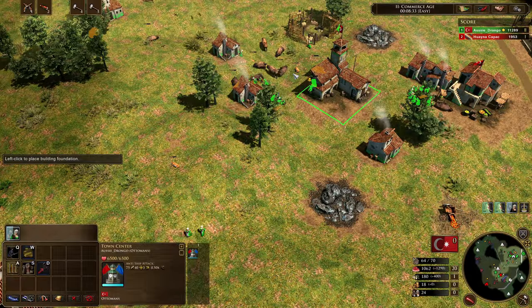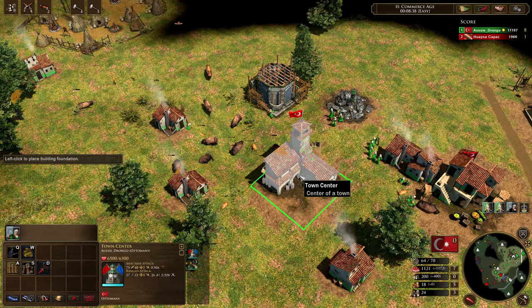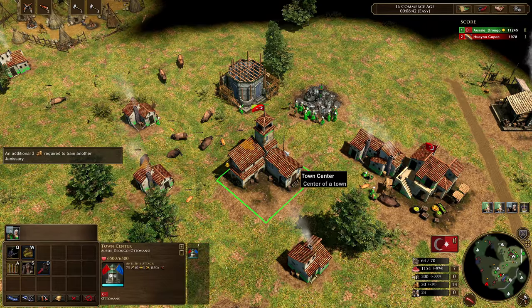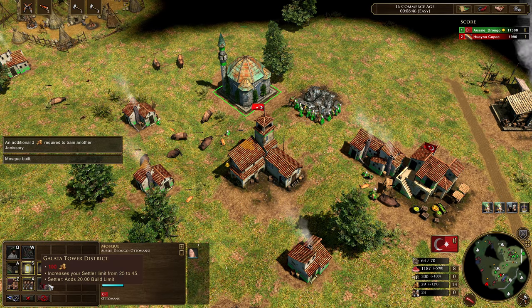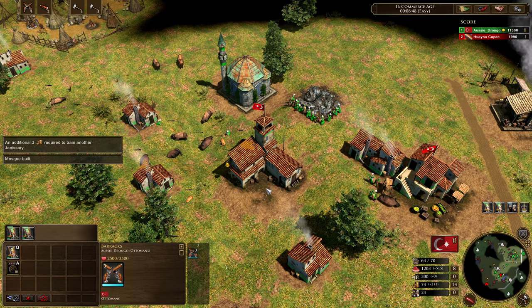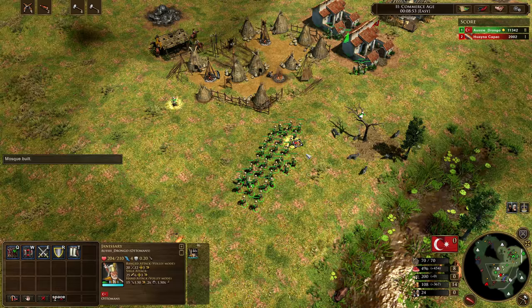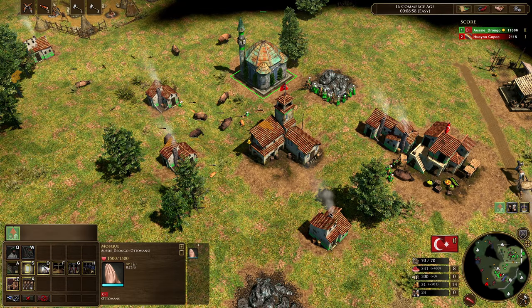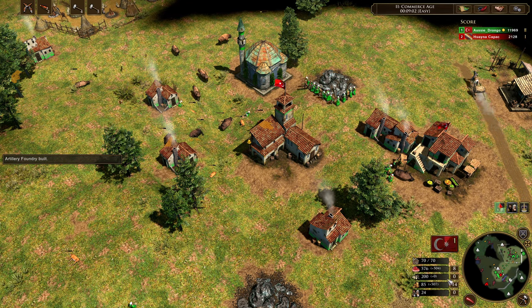Our macro is beginning to look quite poor simply because we haven't been training the janissaries we needed to. We'll switch around our units, put a few more villagers on resources. We really badly need this upgrade because we're about to have our 25th settler come in. You can even sell a little bit of coin here. We'll finish our batch of janissaries — we're up to 46 — and now finally we get the mosque upgrade in to increase our villager limit.